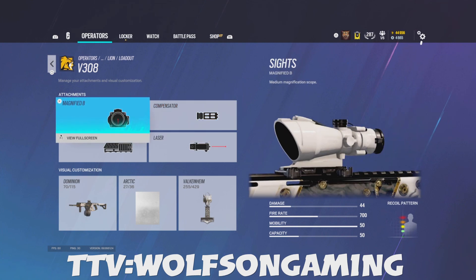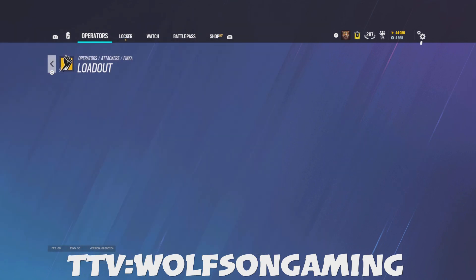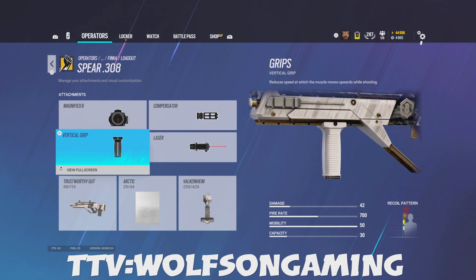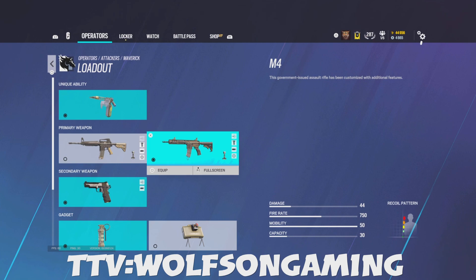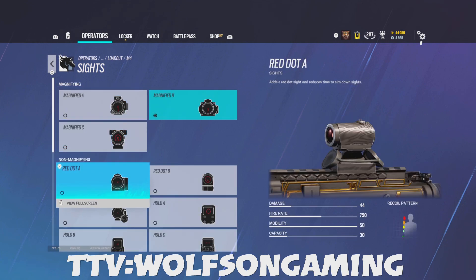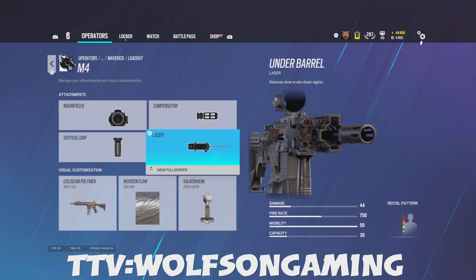For the V308 I use angled, compensator, horizontal, and laser. For Finka: for the Spear I use ACOG, compensator, vertical, laser. For Sausage: I use the suppressor, laser, and vertical. Maverick: I'm 50/50 — I use ACOG sometimes if I'm feeling it, and for the 1x I use the red dot B. Compensator, vertical, and laser.